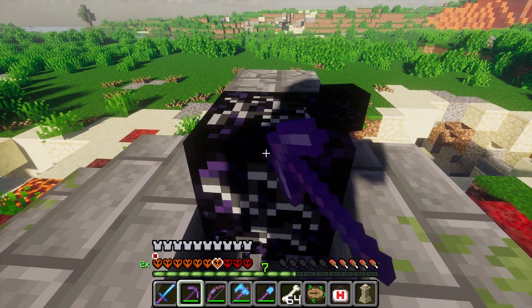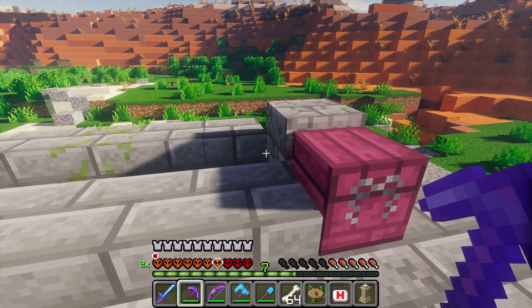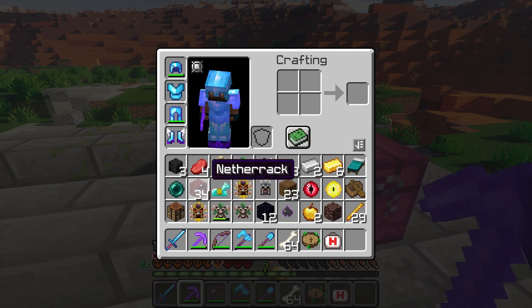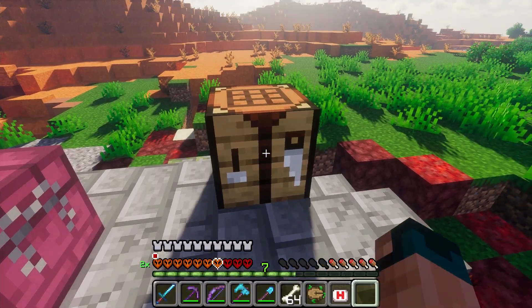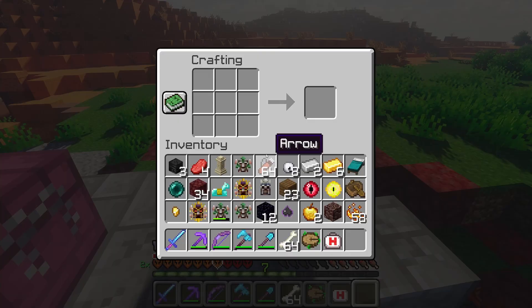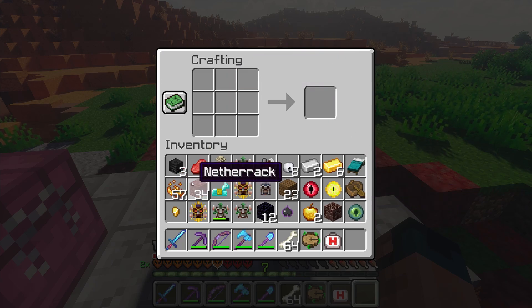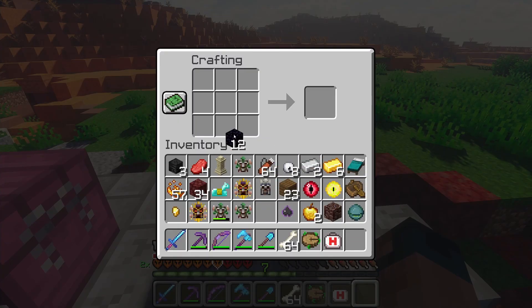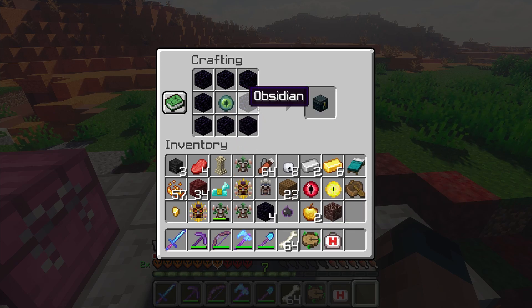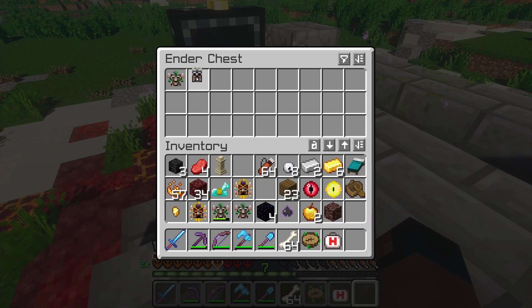I think I need to make ender eyes - I do have blaze rods so I should be able to smash the blaze rods into powder. Yeah, I've got so many blaze rods. There's our eye - beautiful blinking eye. Now we should be able to make it - put the eye in the middle and there we go, we got our ender chest!